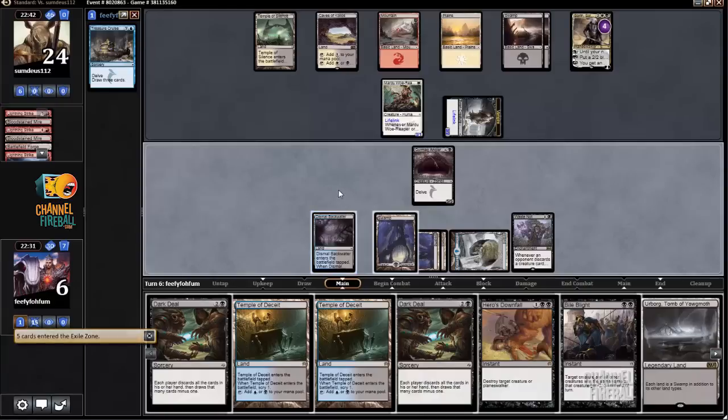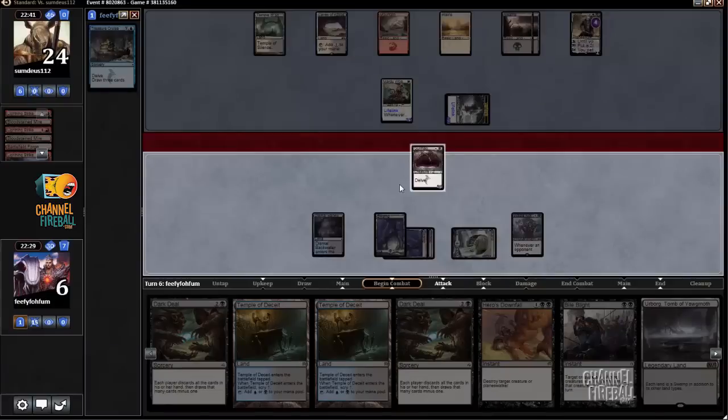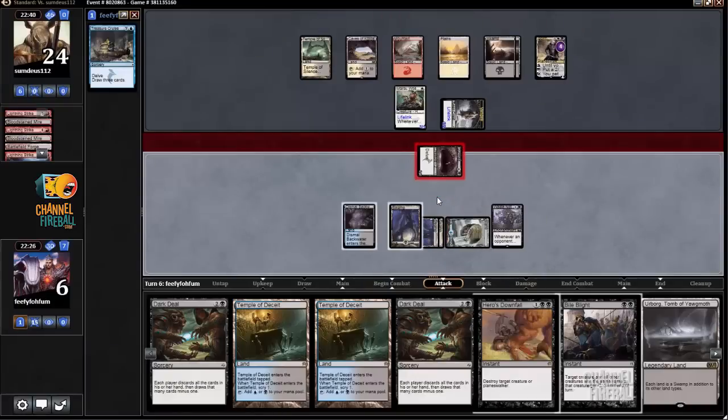Downfall is good, as is Bile Blight. I'm going to attack the Soren and see what happens from there.